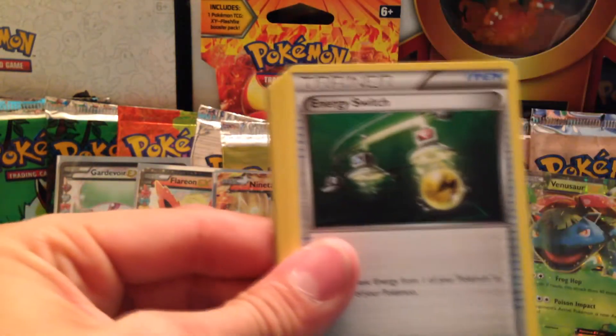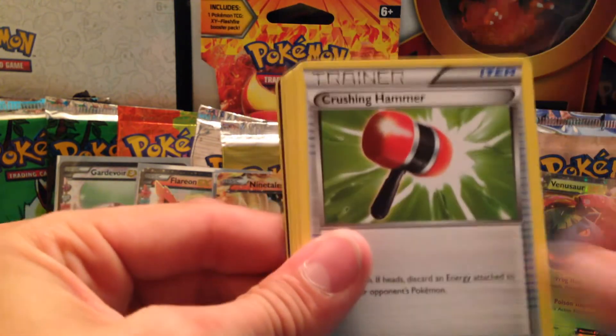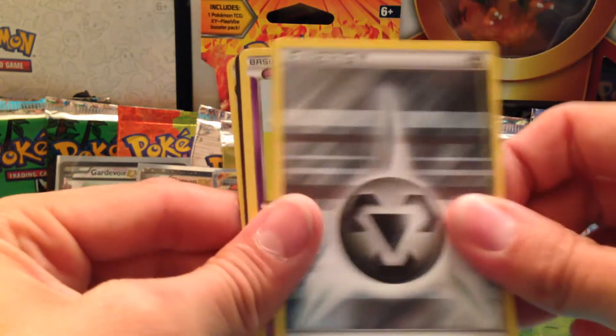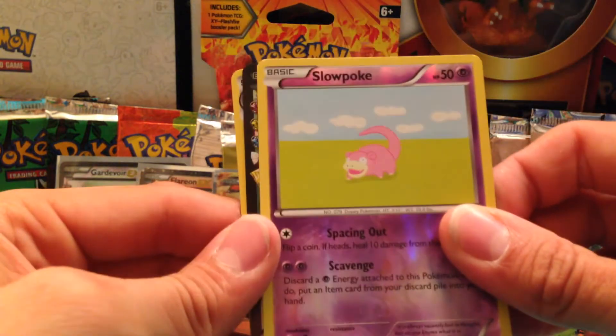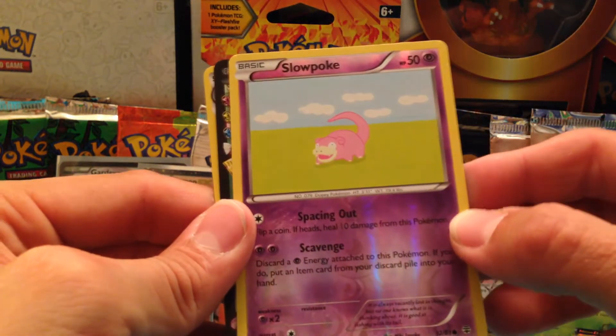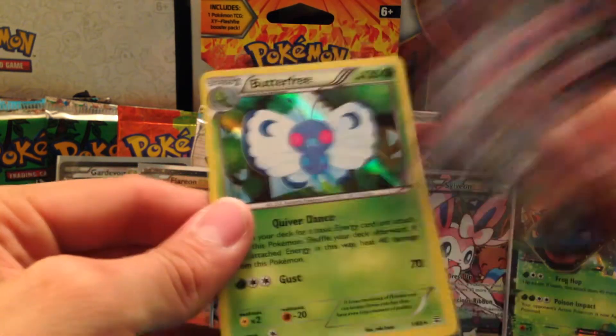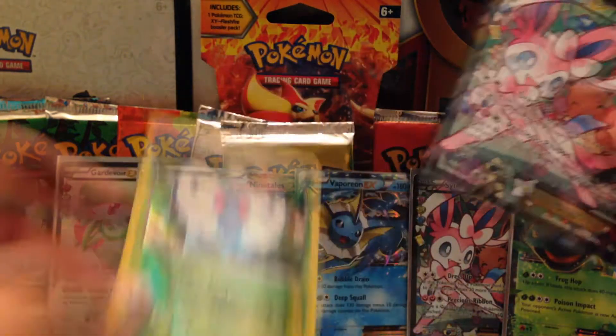Lava Fett, Energy Switch, Fishing Rod, Diglett, Pikachu, Zubat, Metal Energy, Slowpoke from Rocket or Fossil — can't remember which — another Sylveon EX, and a holo Butterfree. Cool.